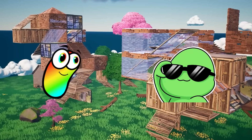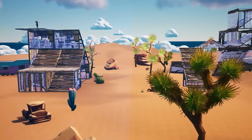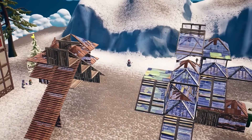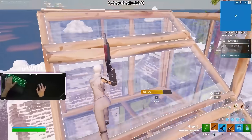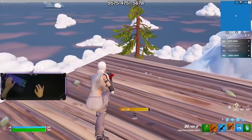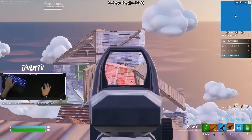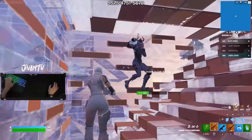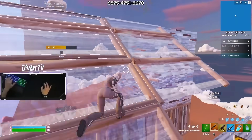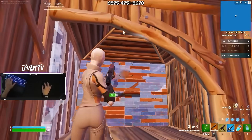The last map I'm going to recommend is called 'Solo Third Party Wars.' If you're sick of getting third partied, this map will help you learn how to handle that. You start out in a normal 1v1, but a barrier drops and you're able to third party other fights. This map forces you to block your angles at all times — you can't just sit on high ground without building walls around yourself. The same concept applies in actual games: if you're worried about third parties, don't stand in the open; build off your angles or initiate a box fight.